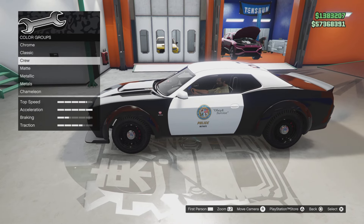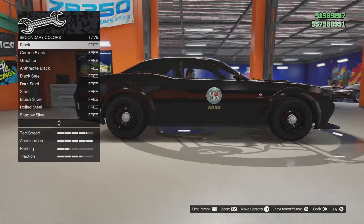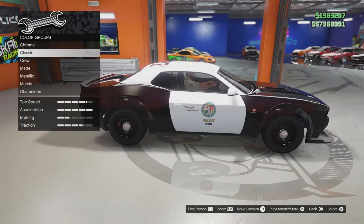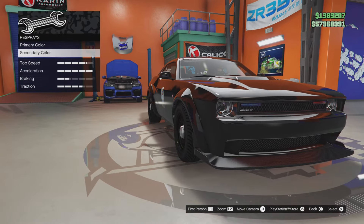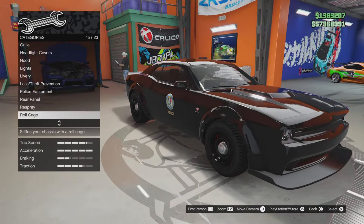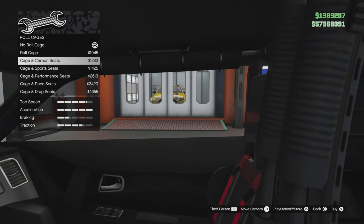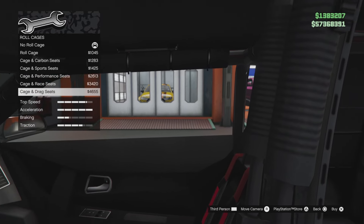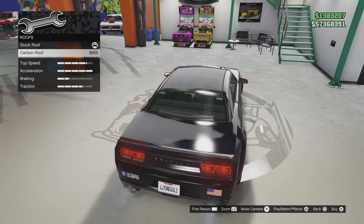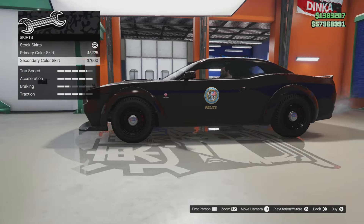For the respray you can do basically whatever color you want — you can go all black and really stealth this thing out and make it completely undercover. I'm going to go with black. For the roll cage there's a lot going on in the interior so I'll leave it stock. For the roof you can get a carbon roof, which blacks out the numbers a little bit.